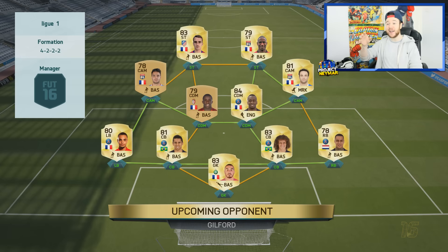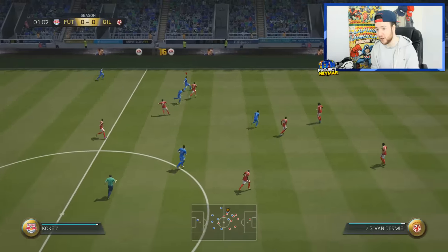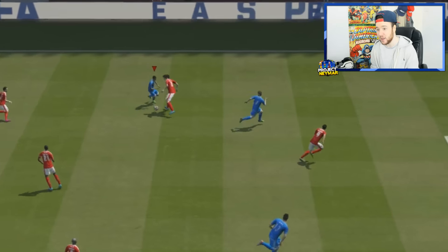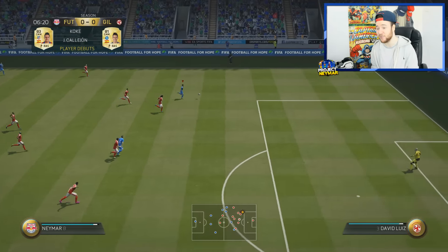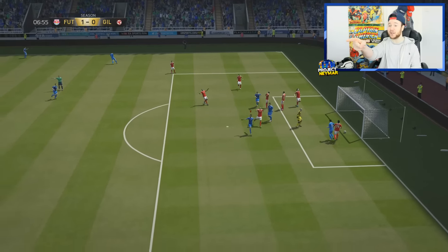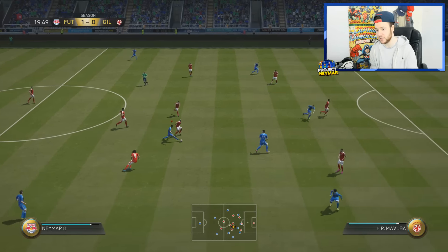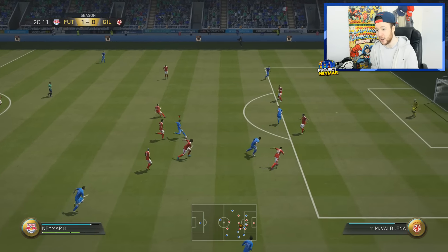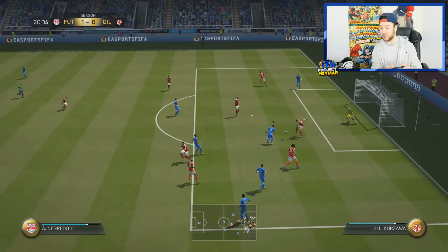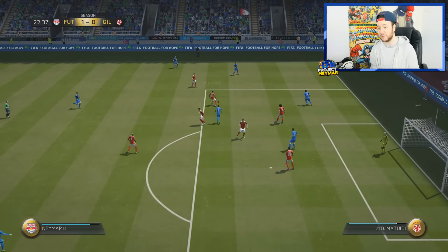We're up against a 4-3-2 side — whenever you change your formation you literally match it like for like every time. It's Koke, our new signing, hopefully getting a good debut. Neymar gets away from David Luiz — a nice little dip, too quick for him — finesse shot, took a deflection on the way, but it goes in! Goal for Neymar, seven minutes on the clock. Neymar tries a long shot after weaving through — hits the double post!